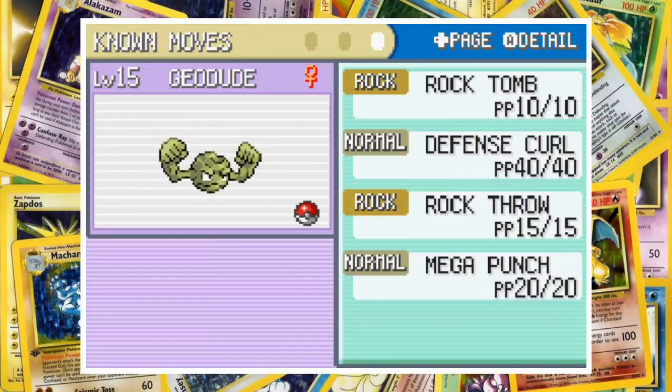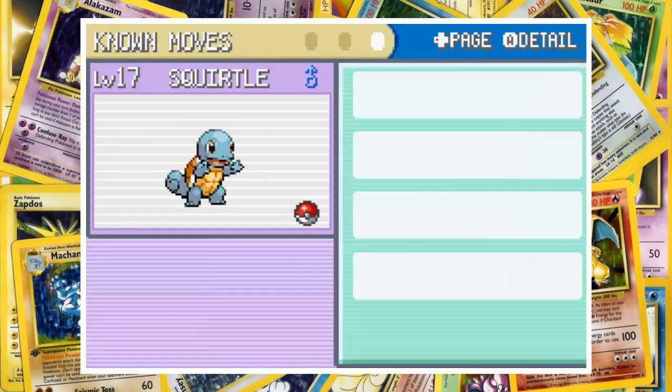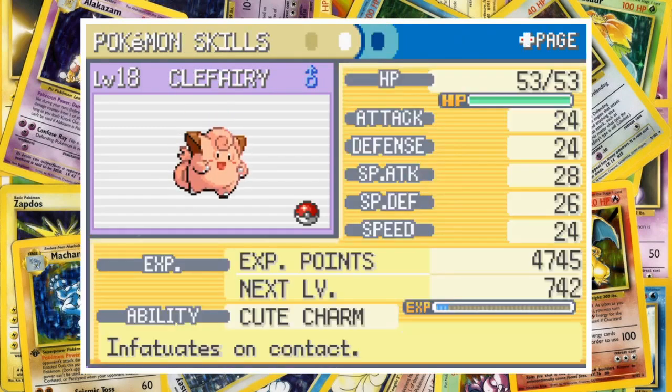Here's what our team looks like for the battle. It took quite a while to find Clefairy in Mount Moon but we got it eventually, and the rest were easy. Now we're ready to take on Gary.